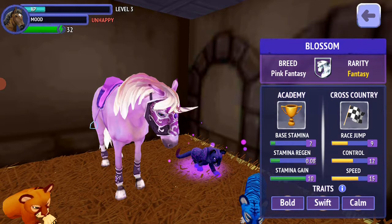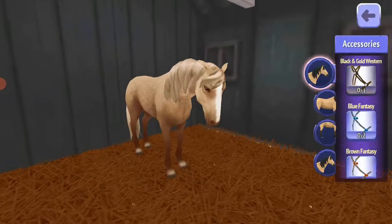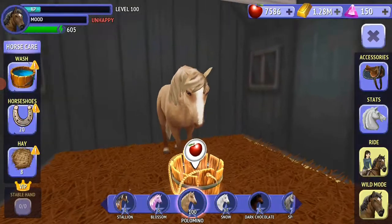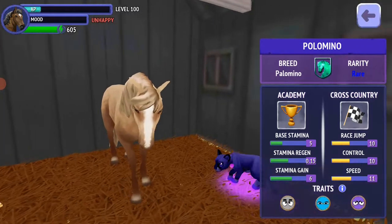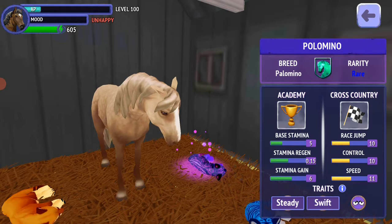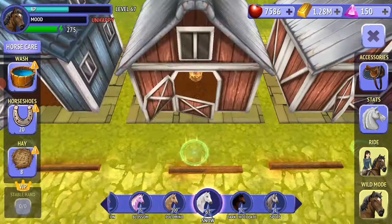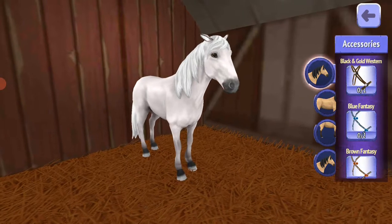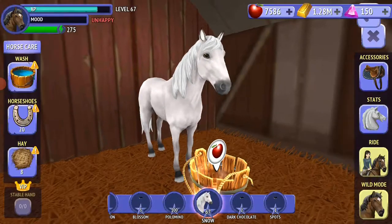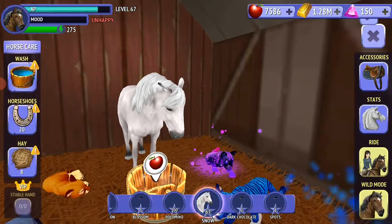This is Palomino — okay, don't get me wrong on that name! Her traits are Steady, Swift, and Hearty. This is Snow, my second ever horse, and I really love her. Her traits are Bold, Spirited, and Steady.